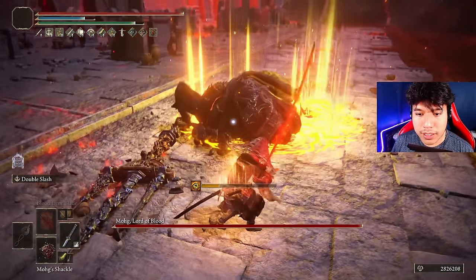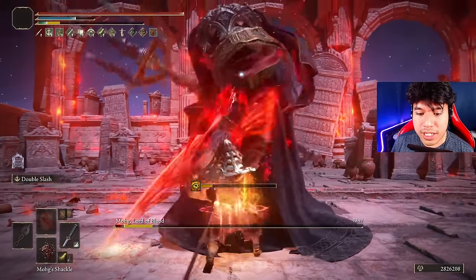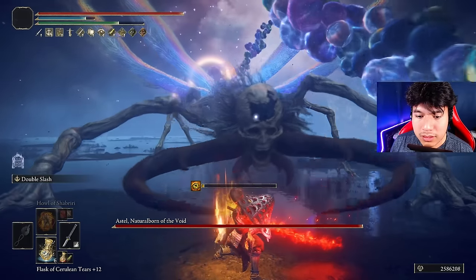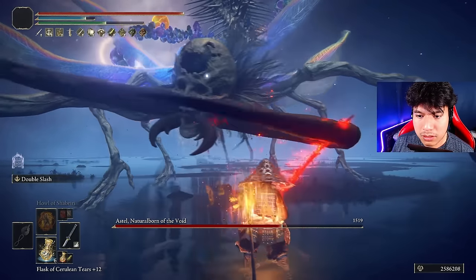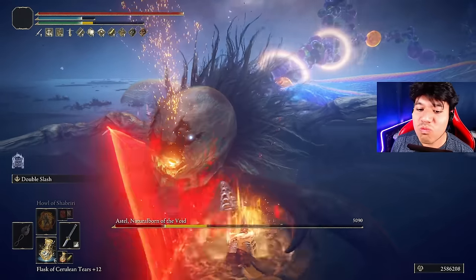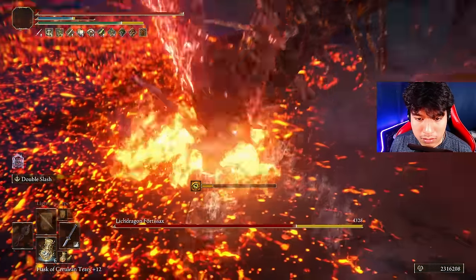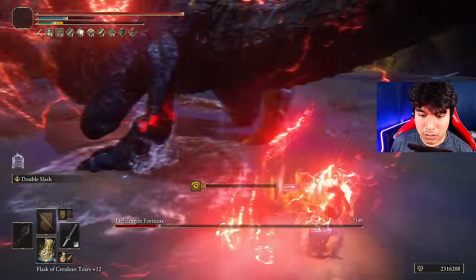You got this, Mohg. There you are — take this. Come on baby, say goodbye. Tail attack — let's go baby! This has to be the good one guys. I'll try not to miss this one. I promise — I'm not going to miss this one. That was insane bro. Nice. That is very good. Nice.